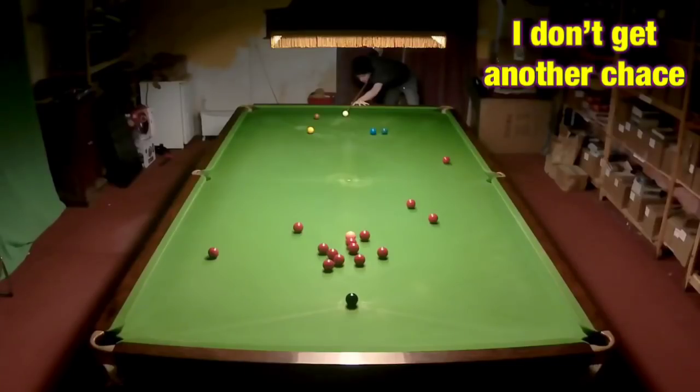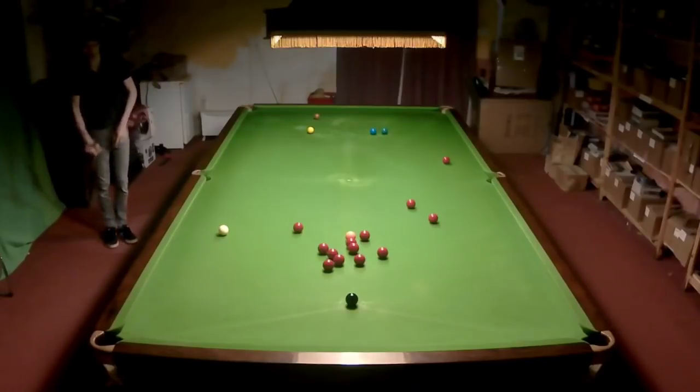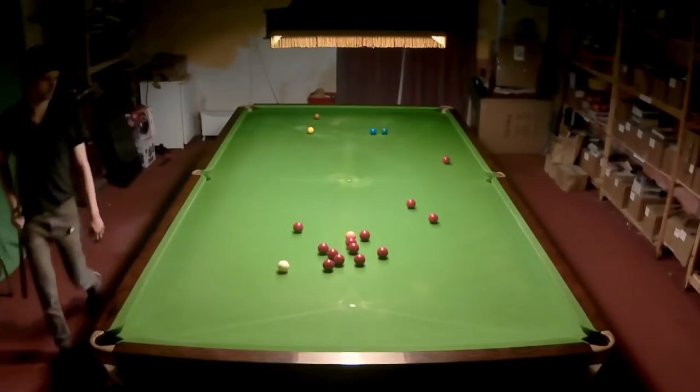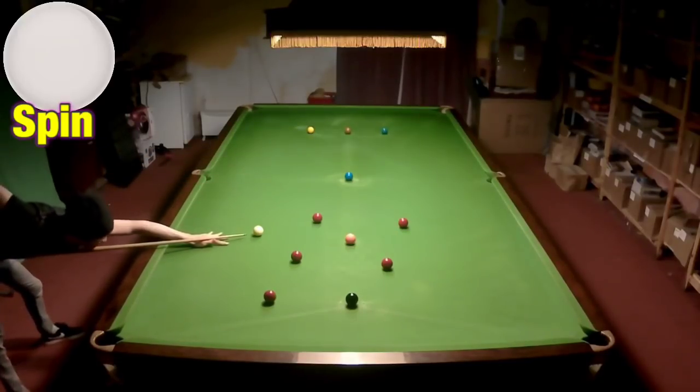And a lot of the time, no matter what I do, my opponent eventually gets a chance — knocks a ball in, maybe I leave them in, maybe they knock a long red in, but they still get a chance. And it's all because the make or break blue wasn't a make or break blue unless I got the position right. But under pressure I couldn't cope with this, and this is probably why I lose games to better players more than anything else.